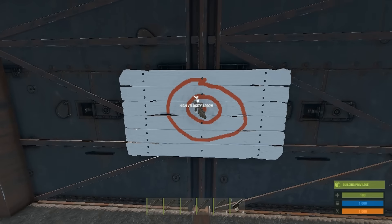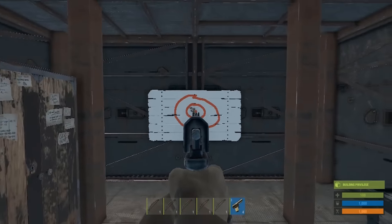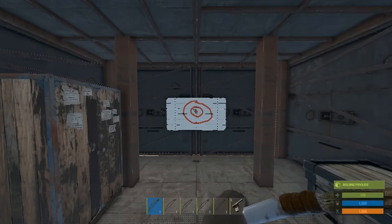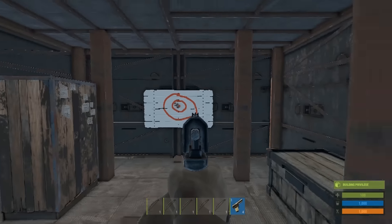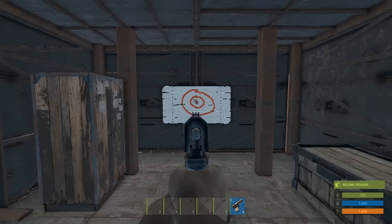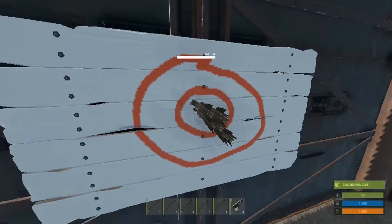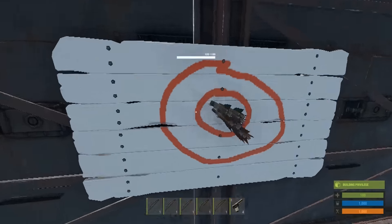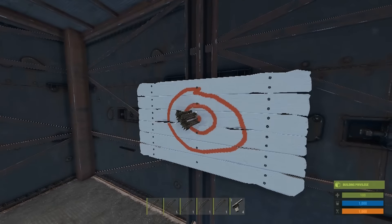The accuracy on that is pretty nuts. I literally just pointed with the pistol and then switched to the bow and shot, so it really should be going to the same position the pistol was pointing to. I'm sure further away you'd have to adjust for drop, but overall this is a really cool bug — something that would probably be pretty easy to fix, but I don't see them making it a priority just yet.